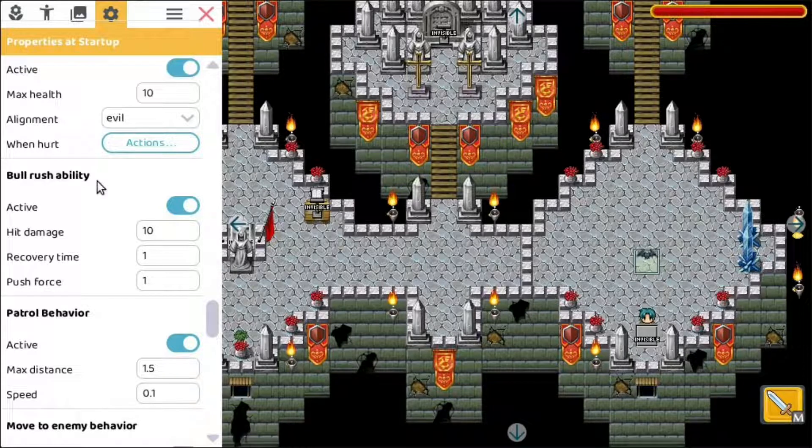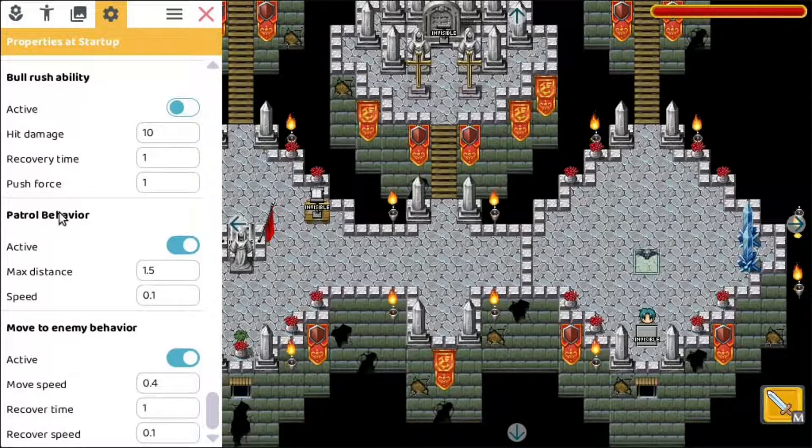Here is a ball rush ability — that means that when it touches your hero it will do some damage. We're going to deactivate it for now. We have patrol behavior, so the bat moves around a bit; not too fast because the speed is at 0.1. And finally we have move-to-enemy behavior, which means that when the hero is close the bat will move towards him and try to hit him.